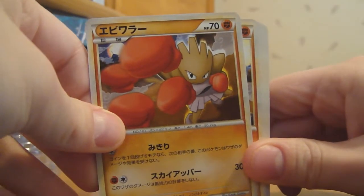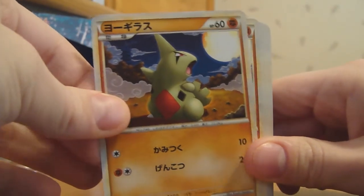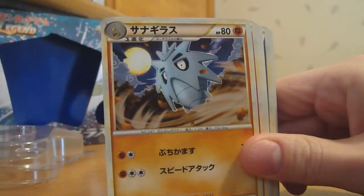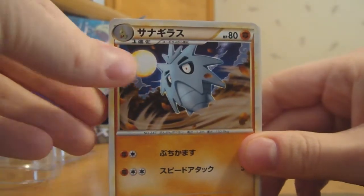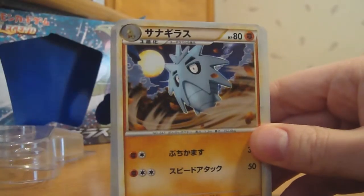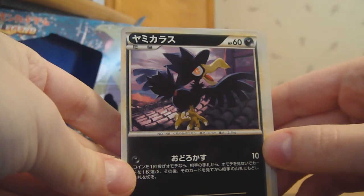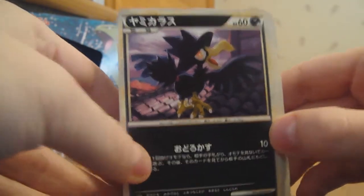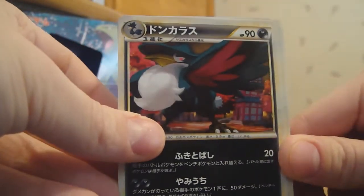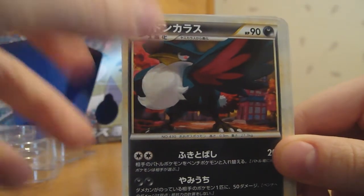Hitmonchan, that's pretty awesome looking. Then Larvitar and Pupitar — looks like these are all drawn by the same person. Murkrow, it's a pretty cool looking Murkrow, it's on some type of house. You get three of those and a Honchkrow, nice. I like that Honchkrow better than the Legend ones, like the actual booster pack ones.